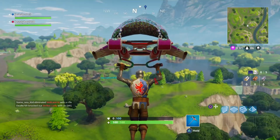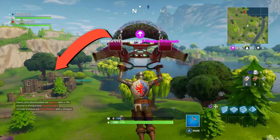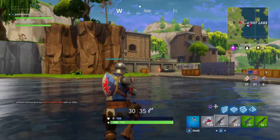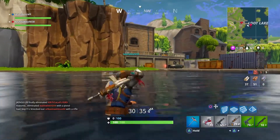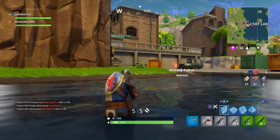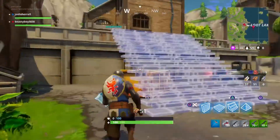If you do that, there will be this one abandoned, run-down looking house which usually has a chest on top of the house. And then there's a trailer park right beside — like across the street of the abandoned house — which usually spawns a chest on top of the RVs.